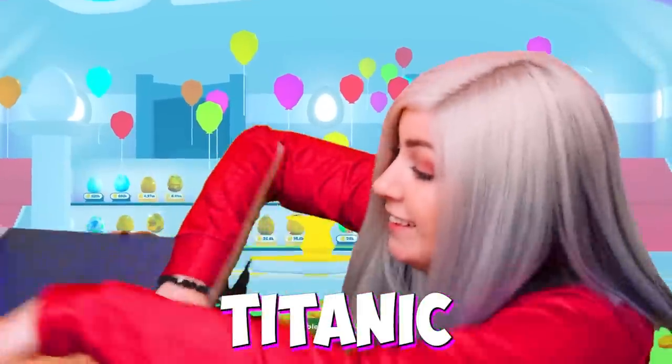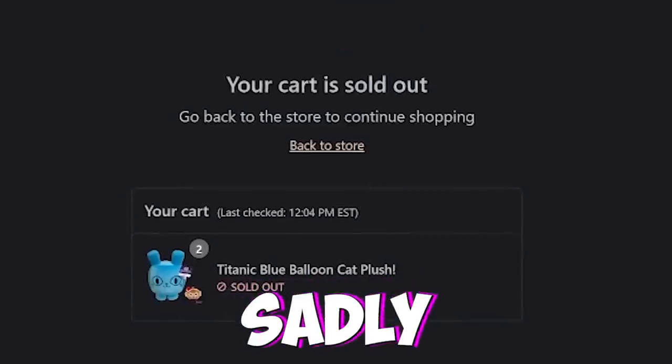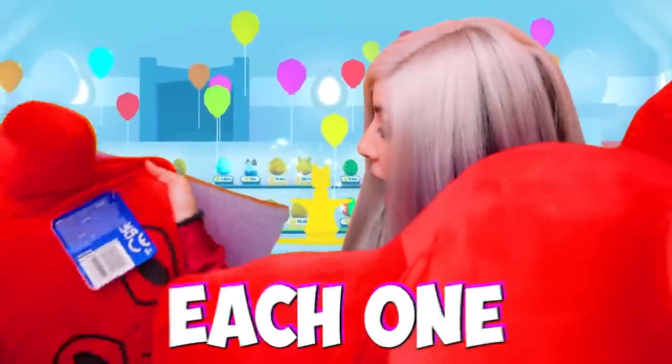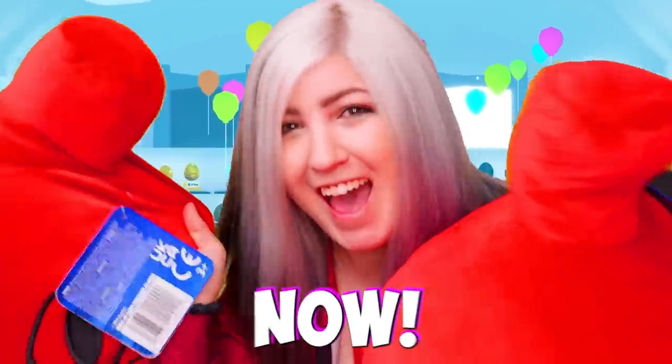We successfully ordered Titanic plushies and they finally came in! I added two blue ones to my cart and DJ added two red ones, but sadly my purchase didn't go through before it sold out. But DJ successfully got us each one red one, so today we're going to be getting our very first Titanic pets and I'm going to redeem the codes right now!